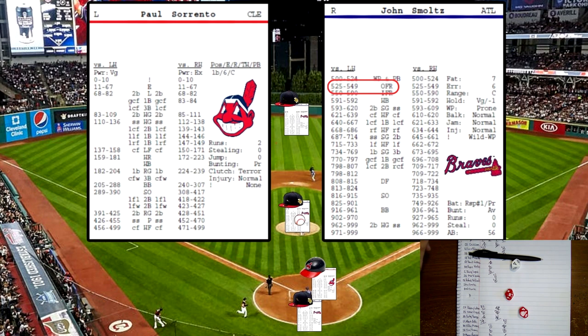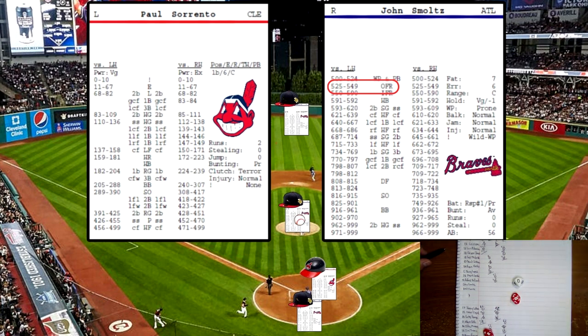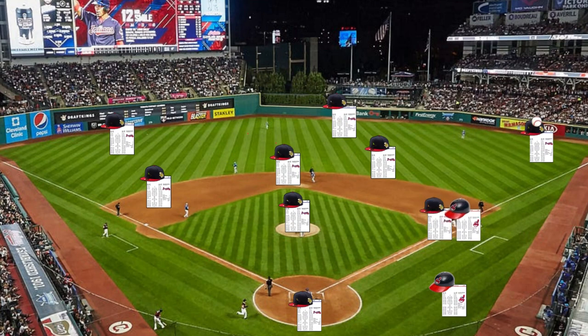Paul Sorrento up — 546 off the pitcher's card, a lefty. That's going to be OFR, outfield range. He's a lefty spray hitter. Rolling the location chart — rolls a 9, that's going to be over the head, right field. Right fielder is David Justice — his range is double-A over the head, it'll be a run and grab. A great running catch by David Justice over his head for the third out.